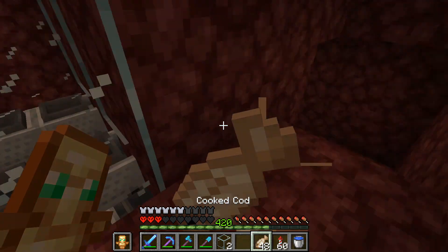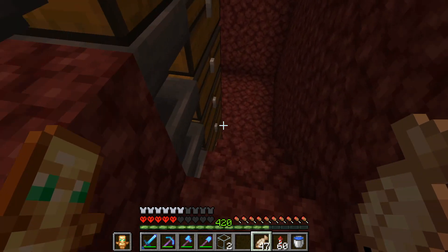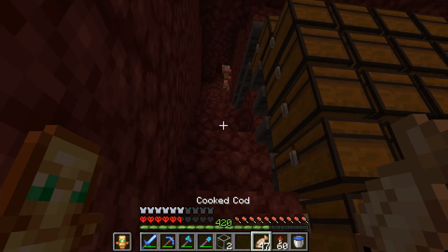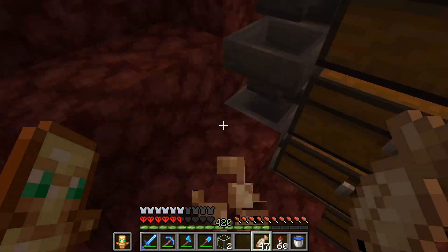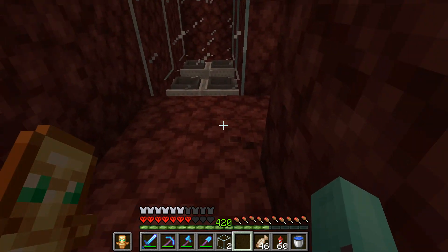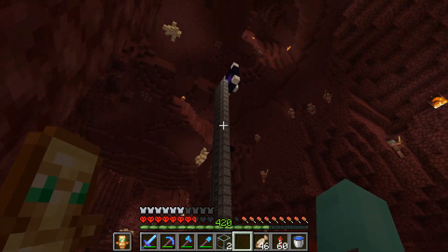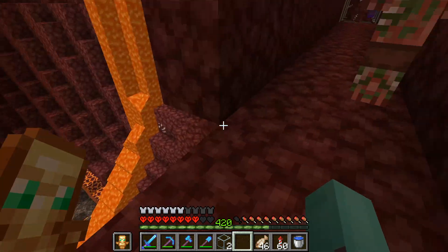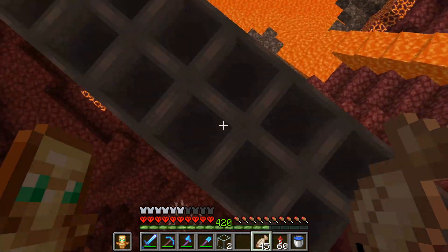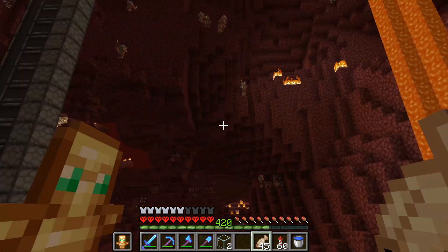If we go right here, you can see the hopper minecarts collecting all the gunpowder, and down here is all the other storage for the rest of the gunpowder that will be produced. If I find out there isn't actually enough gunpowder going to the overworld, I will redirect another quarter — so half of it will go to the overworld. That's not much work to do. Anyway, I will now quickly collect some resources and then we can start the timelapse.